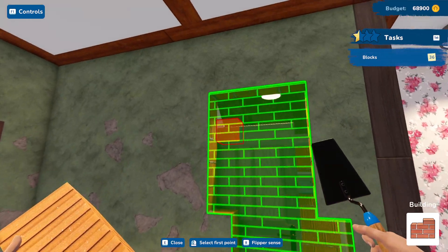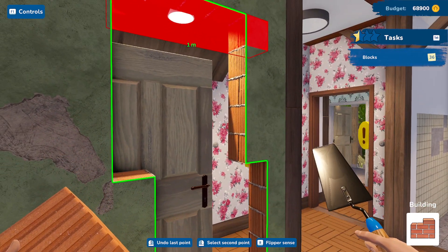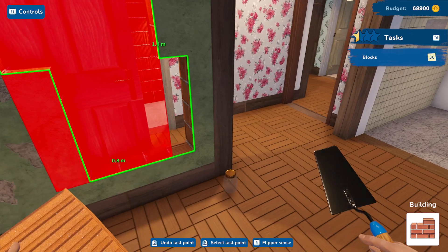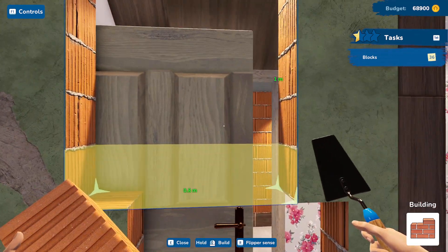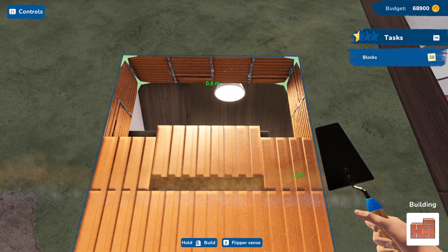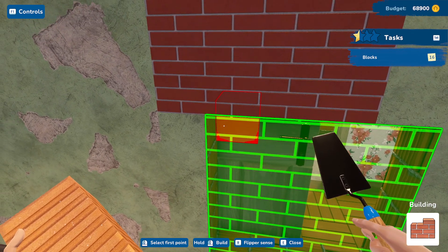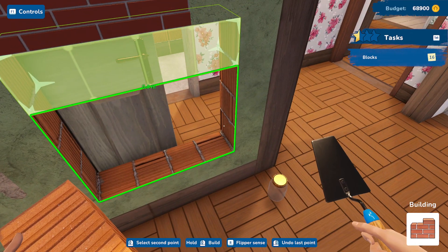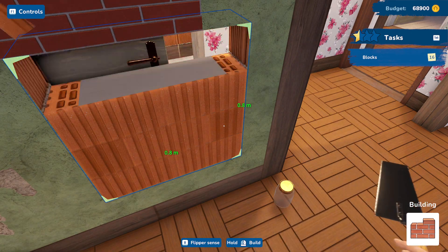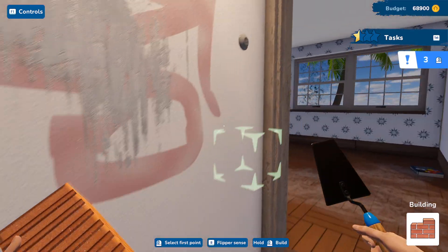Checking the building tool — it says 'select second point.' Oh look at that, interesting! Okay, it takes some getting used to. Now you can see he's laying the cement — I like that, there we go.